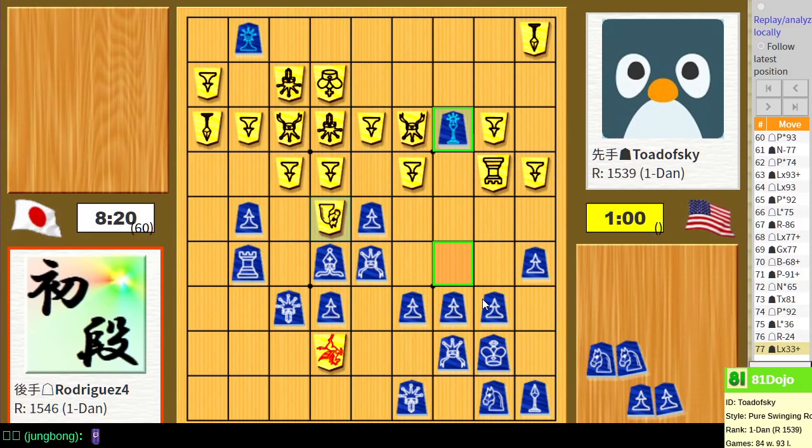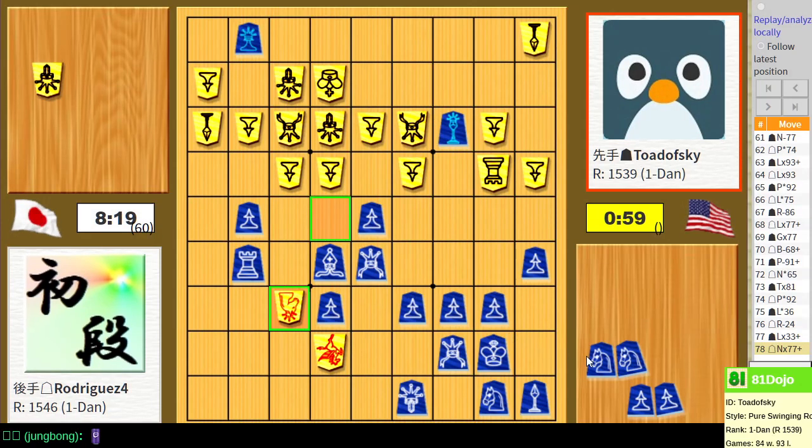I thought I'd get that in right before Byoyomi. Playing it right after Byoyomi serves me no benefit, but I mistimed it. I could take the silver and have a nice attack here. I could also hit their rook - it has to move, then I could hit it again, it has to move again, but I do not win the rook. Even so, hitting it right now makes a little bit of sense, because there's no other way I get a free tempo in this attack.